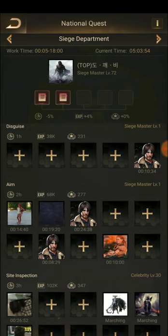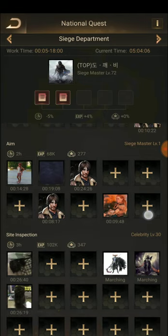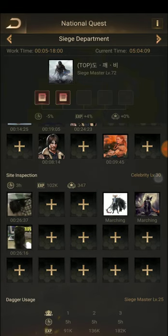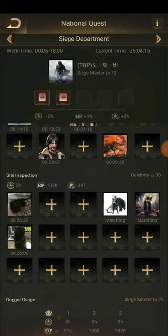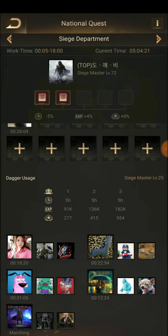This one is also for a level one Siege Master — a newbie. They can perform this and for two hours they will get 68K experience. This next one is for Celebrity level 30, so we can't perform it. A builder can only do that one.